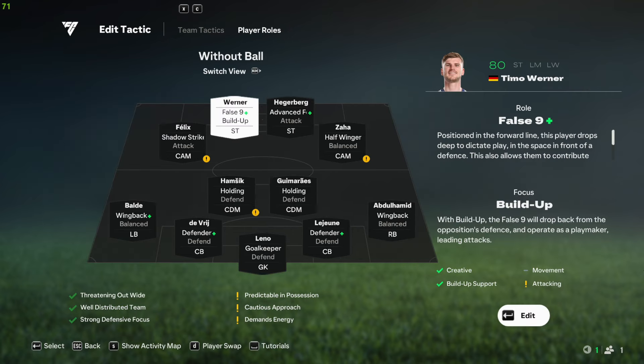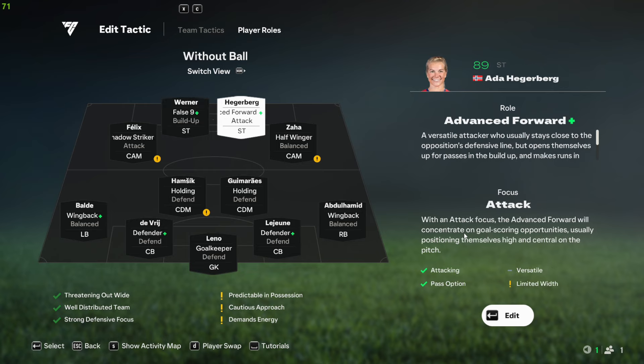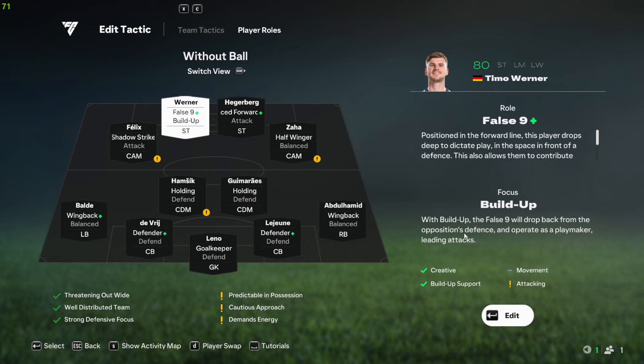Now we have player roles and this is the most important thing. You need to keep one of your strikers on False Nine — even though False Nine doesn't work perfectly, having that striker drop into the central region between the two CAMs is crucial. It kind of creates a 4-2-3-1 shape, while the other striker moves to the side creating a gap in the defense. So one attacker on False Nine and the other on Advanced Forward.